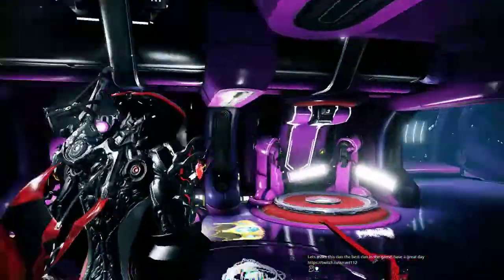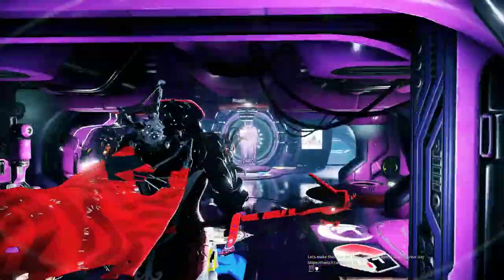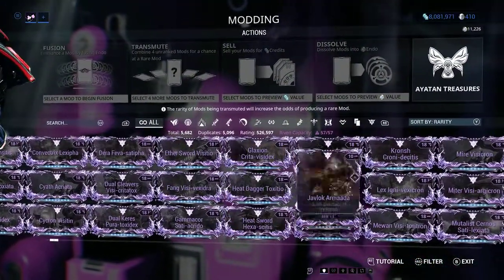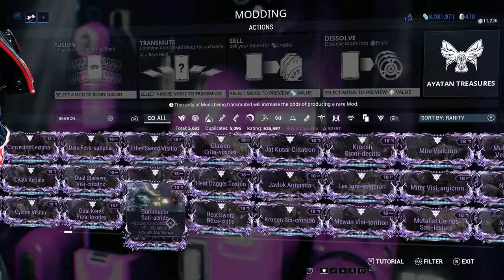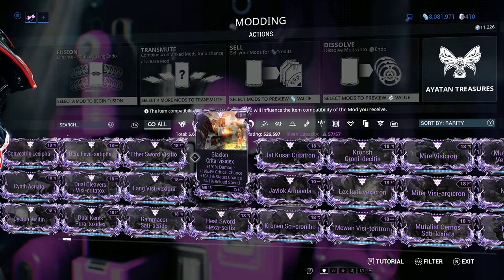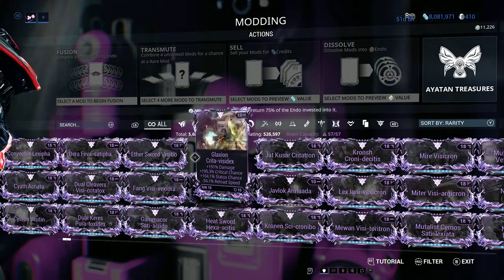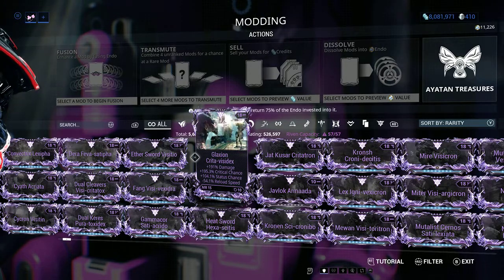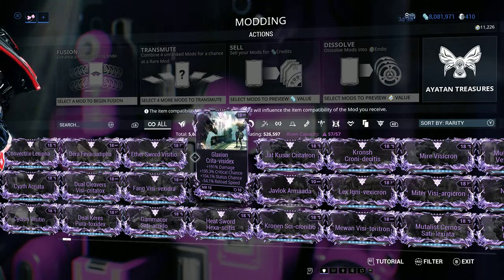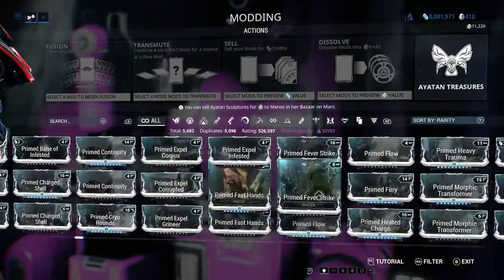You can farm out these prime things, find them, and trade them off. Mods are tradable. The riven market is a bit harder to navigate because the stats you get on them are much more subjective — they're down to what the person actually wants, so it has a much more fluid structure to the economy.